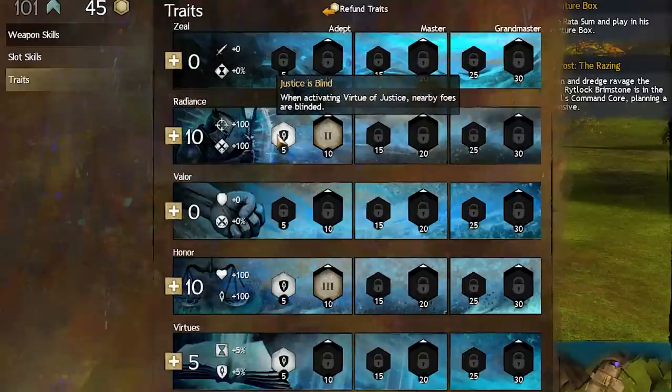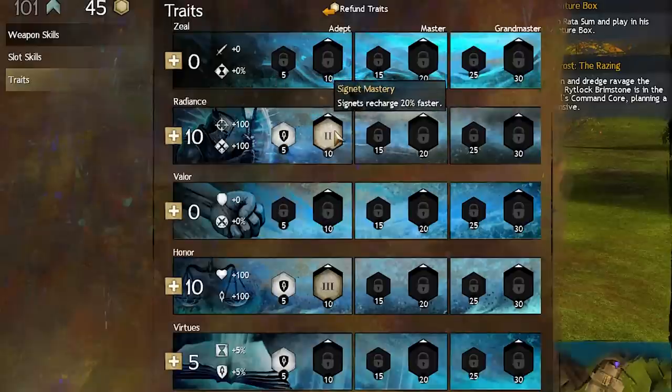Once you've got that, you can pick up the rest of the traits in any order you prefer, plus you've got 5 points to spend wherever. It doesn't matter, because at level 40 you're entering a new chapter of your life.